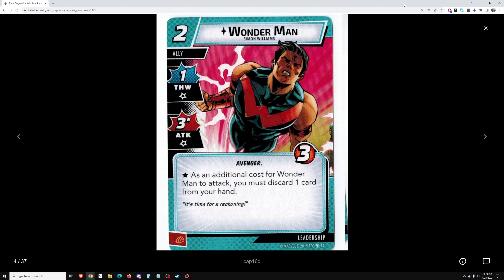Wonder Man, two cost, 1-3-3 stats. As an additional cost for Wonder Man to attack, you must discard one card from your hand. This is a very strong ally — he can get six attack plus a chump block for basically four cost. At this stage of the game you often have cards you want to throw away anyway. Wonder Man gives a use for those cards. Three attack is really strong, and if you run First Aid in your deck, you could get even more out of this card. I would definitely include it in leadership decks, and expect it may stick around for a cycle.